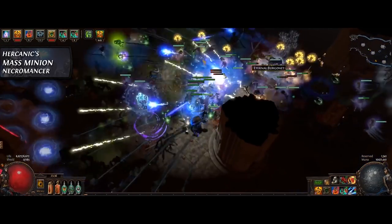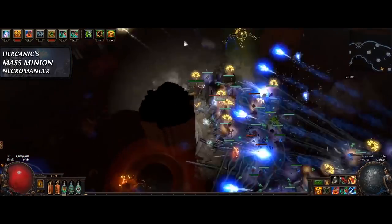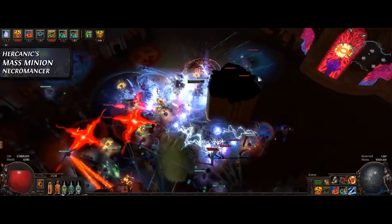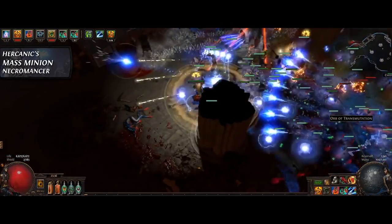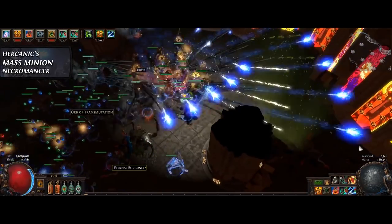It is assisted by two Frost Sentinels, a Solar Guard, an Agony Crawler, 11 Phantasms, eight Zombies, a Holy Relic, ten Skeletons, and 40 Vault Skeletons.